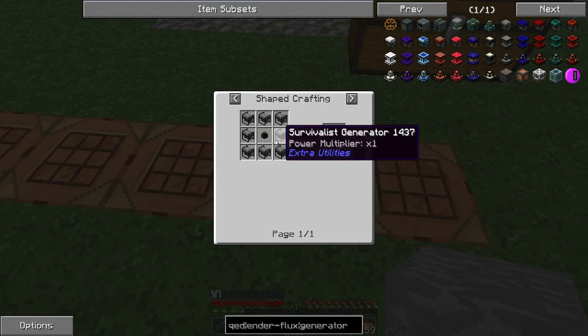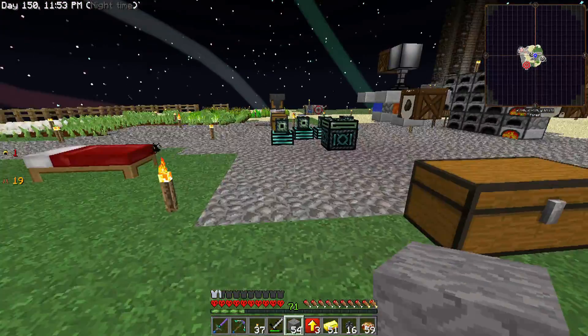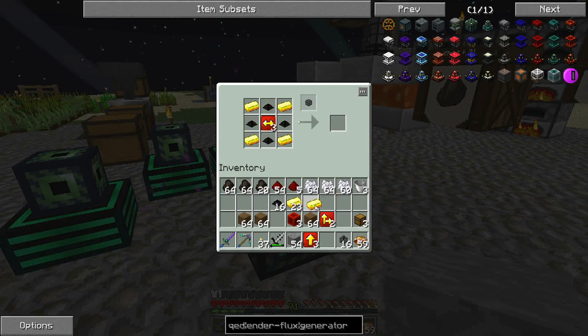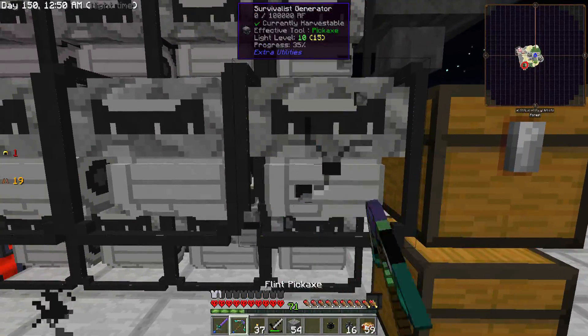We should have everything here. That'll make 20 transfer nodes - that's fine. Now to make the energy transfer nodes we need transfer nodes around the outside, gold ingots in the corners, and the depth first upgrades in the center. This is going to take a little while to craft up. I'm going to throw in another set of ingredients for this recipe while it's going. This is almost finished - and there we go, energy transfer node!